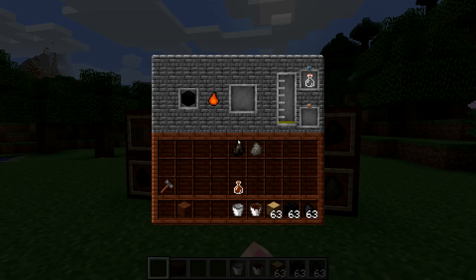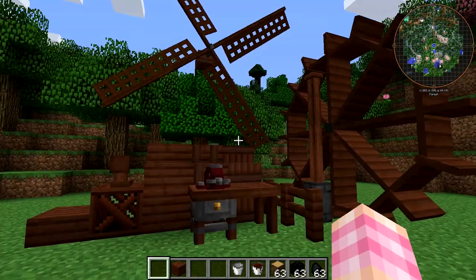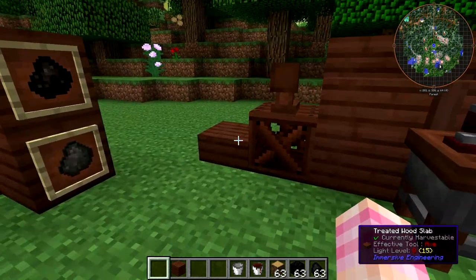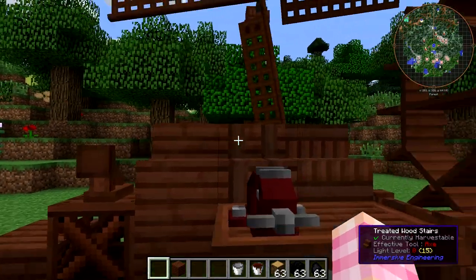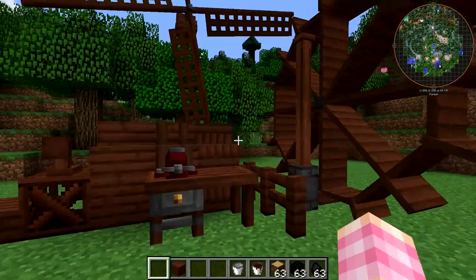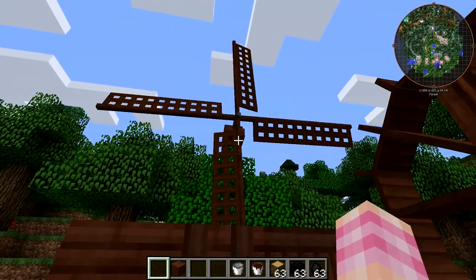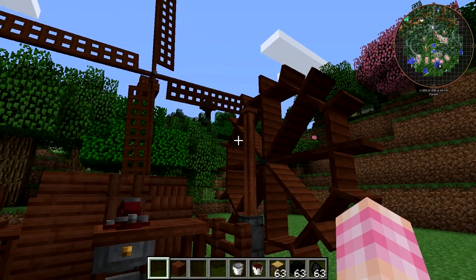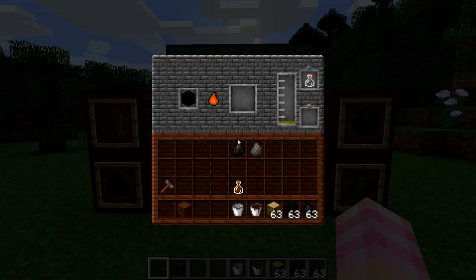That's the Coke Oven. The reason you need all this creosote oil is to make all this stuff. All this is made out of treated wood: your standard treated wood slab, treated wood scaffolding, wooden wall mount, three types of treated wood planks and stairs, a wooden post, water wheels, windmills. You need a lot of treated wood for this mod. The book will tell you that much. So you're going to want to get this Coke Oven up quick and get yourself some creosote oil.